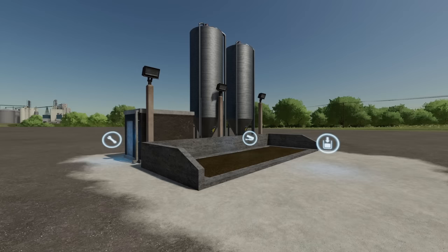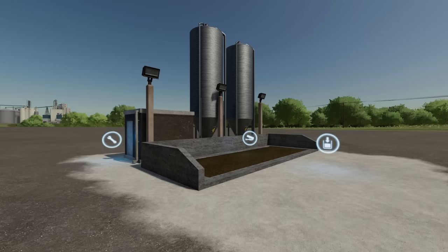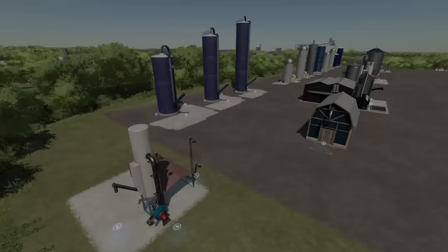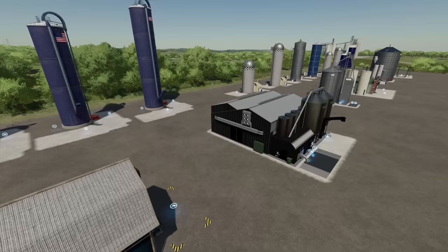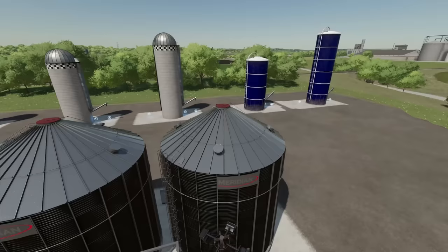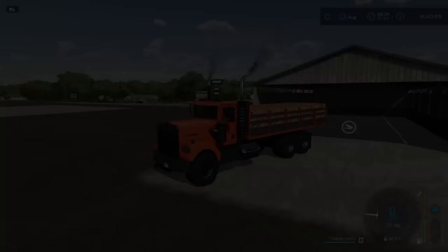By the way, this thing holds 10 million liters of product for you — and that's each crop type, not total. 10 million liters each. So you could actually use this as just a really nice silo in and of itself. That's all of them, and I'm not going to list which one I think is the best or my favorite, because it all depends on what type of farm you're running. Use the data as you want, and let me know in the comments if there's another one I didn't put on the list.